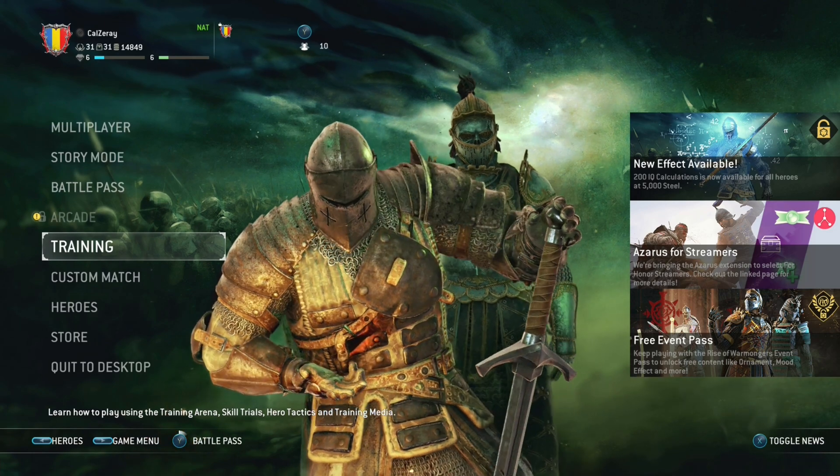For Honor's arcade mode, included with the Marching Fire expansion, has you complete quests with a varying degree of difficulty, with modifiers that affect the flow of battle in a positive or negative way. You can play this mode alone or with a friend, and the gear you unlock depends on the difficulty of the quest. Sometimes Ubisoft also gives special event game modes, such as Test Your Metal and Jormungandr's Wrath — these events only last for a limited amount of time, so play them whenever they are available.